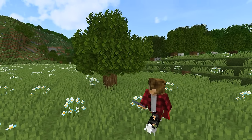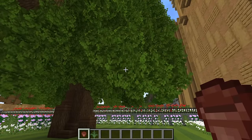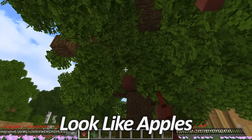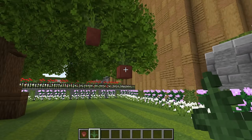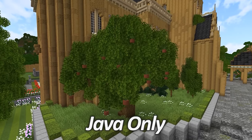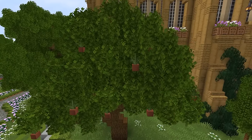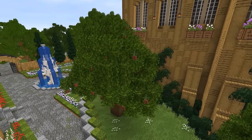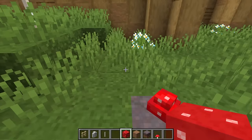Do you feel like your trees are looking a little bit plain? If so, why not turn them into apple trees? By simply placing down some flower pots with ferns in them, it makes the flower pot look like an apple, and using the fern makes it look like it's connected to the tree, creating really convincing apple trees. The only problem is this trick will only work on Java Edition — unfortunately it won't work on Bedrock Edition — but it works great in areas like orchards.